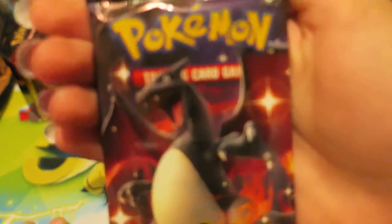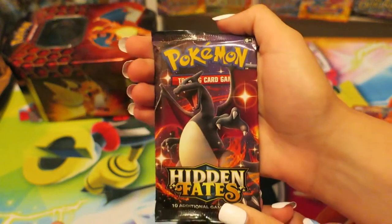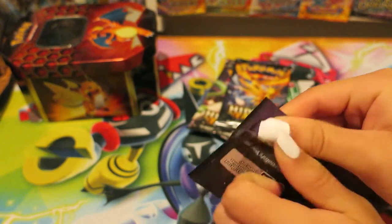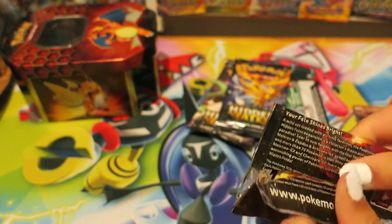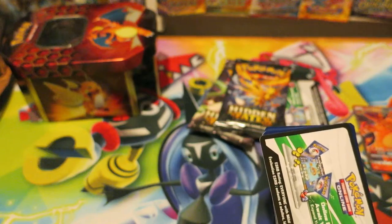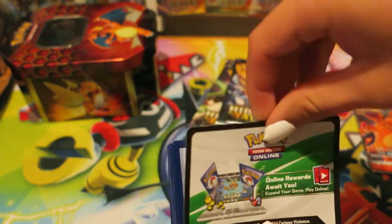Okay, so Hidden Fates — Black Charizard, Shiny Charizard. First Hidden Fates Pokemon booster pack — I don't even get to open this one. I think all these codes — this is a white one already, so that is actually pretty cool. We'll set that off to the side.